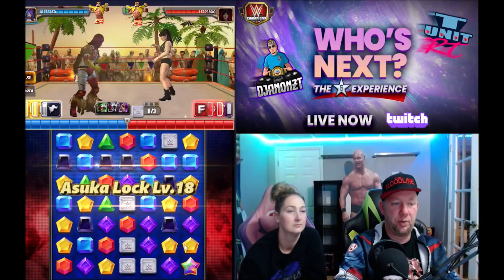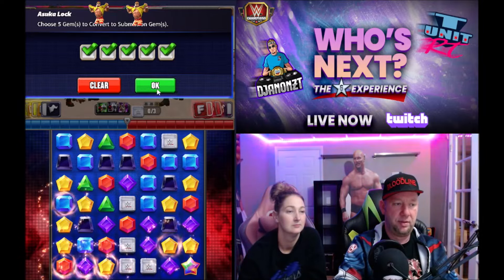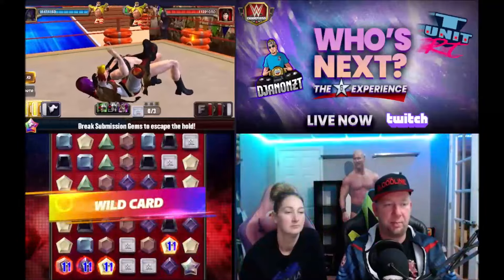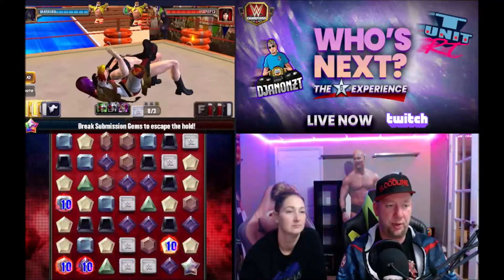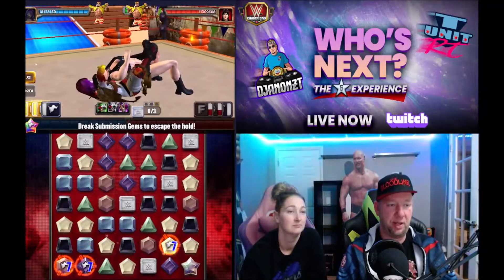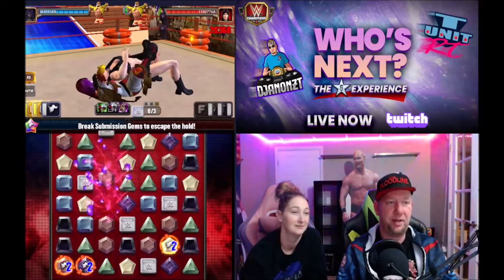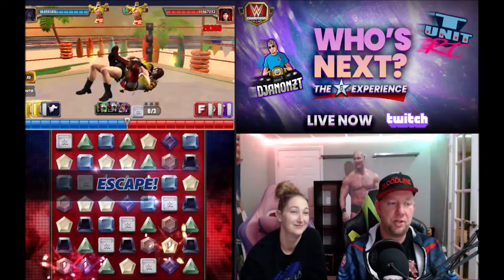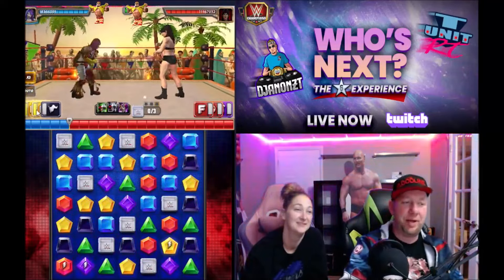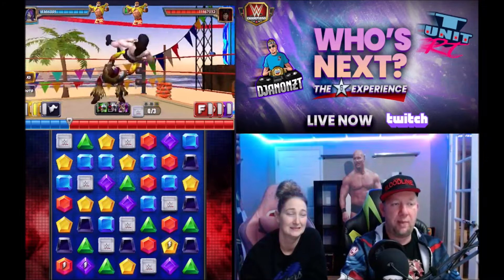Now we're going to hit her with that 11-turn sub and absolutely melt all of her move points away. Maybe not all of them — she's got a lot. Actually it is going to be all of them, and it'll just tickle her damage. Yeah, it didn't hurt very much — 20k a turn, so not even 300,000 damage for it — but we're right back on the attack, spamming Black Gems.